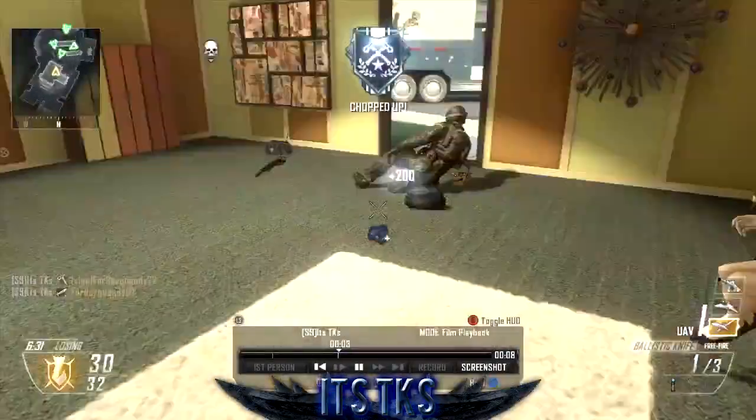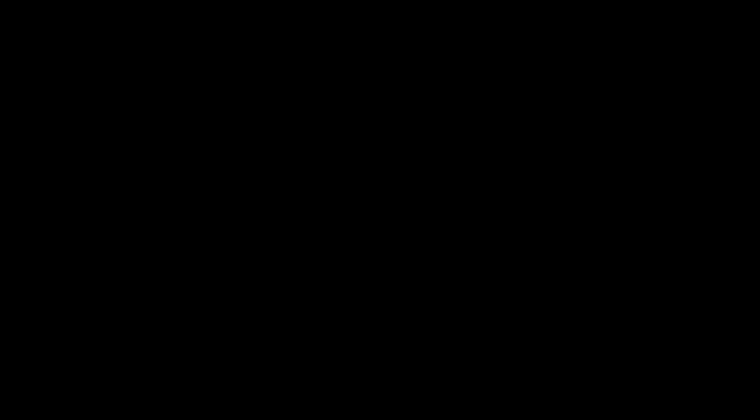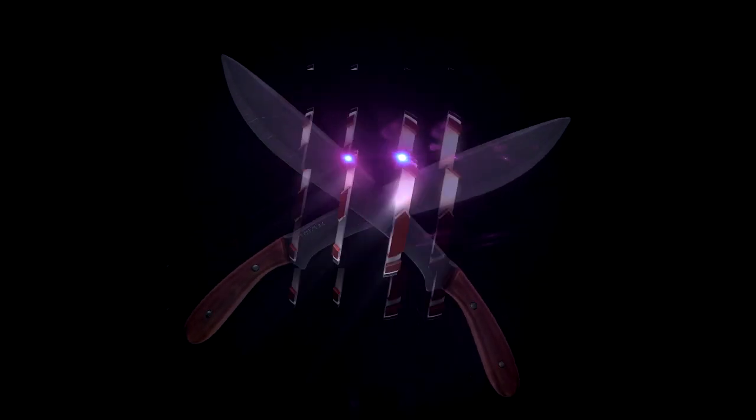At the number three spot for this week we've got its tk's, playing some TDM on Nuketown in Black Ops 2. Picking up a stab-axe combo, then fires two more into the spawn to get the six on screen with four projectiles and two stabs.